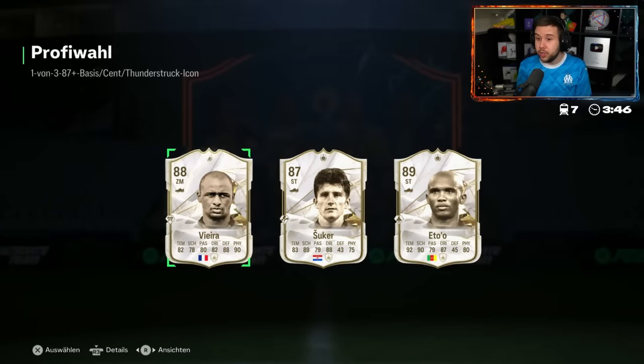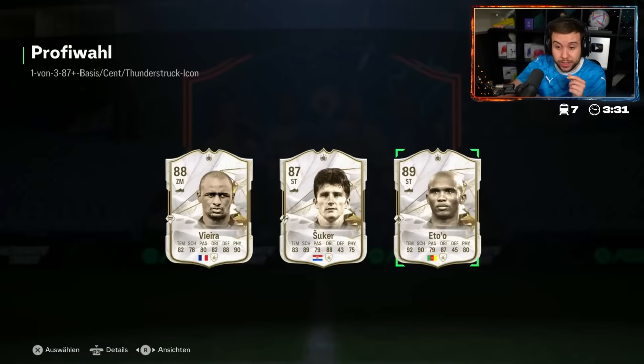Vieira and Eto'o as well — listen, both of them are unreal, both up there. But who are you going to go for? Vieira is like 1.5 million coins. Eto'o is 740,000. Value-wise, Vieira.